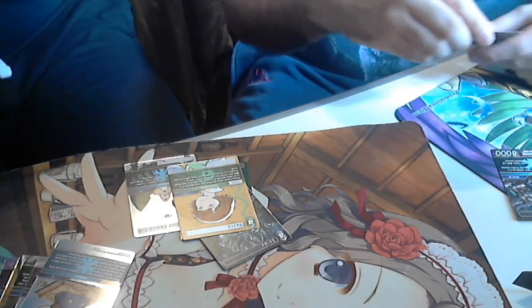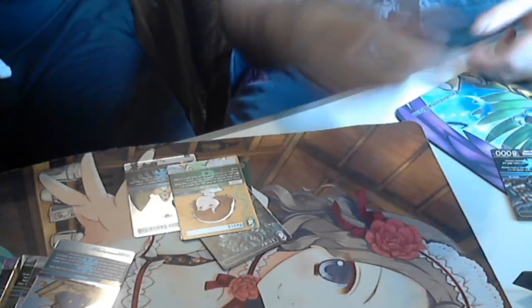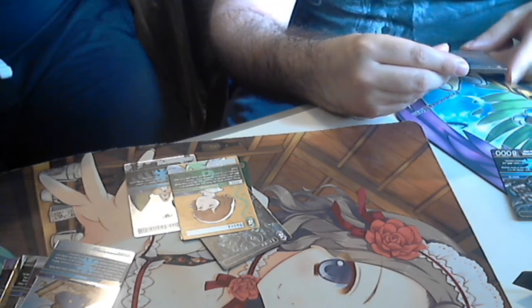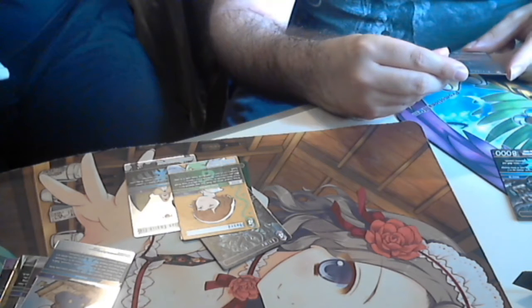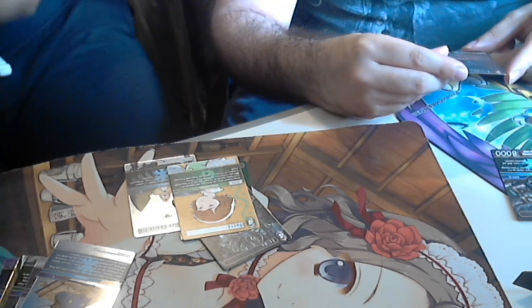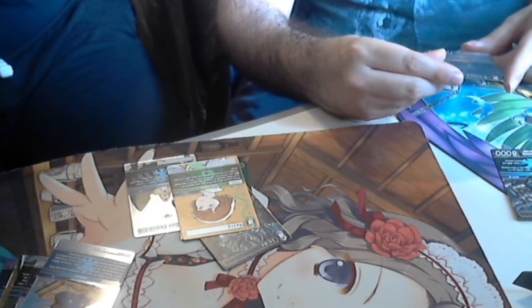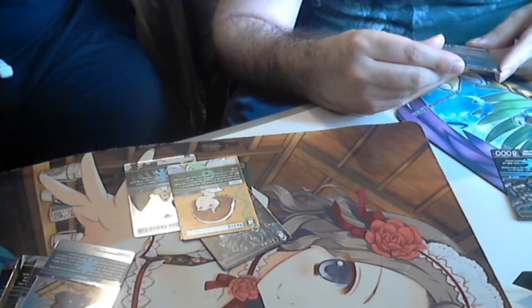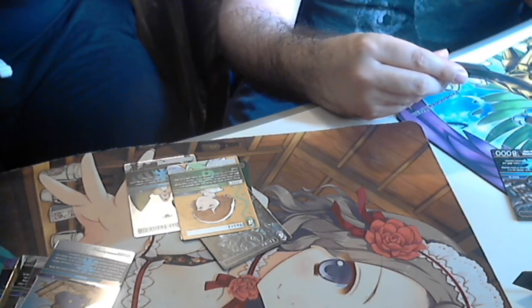I got Braska's Final Aeon. When Braska's Final Aeon attacks or is chosen by your opponent's summon or ability, choose up to one forward your opponent controls and deal it 10,000 damage — this damage cannot be reduced. He's a seven-cost. You can also discard Braska's Final Aeon to choose one forward and deal it 10,000 damage, but only if you control two or more job Summoner forwards and Braska's Final Aeon is in your hand.